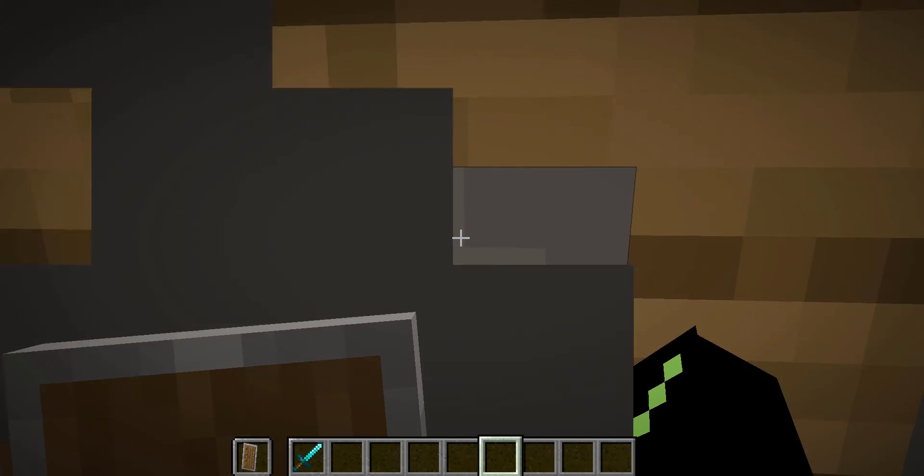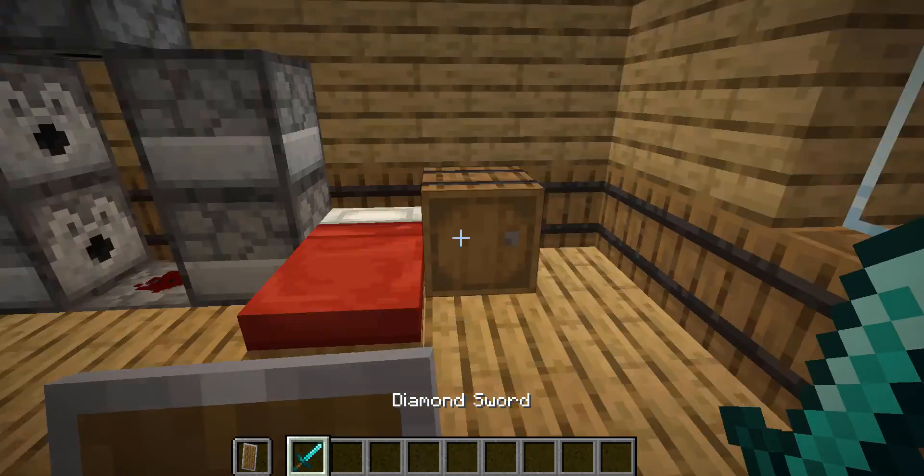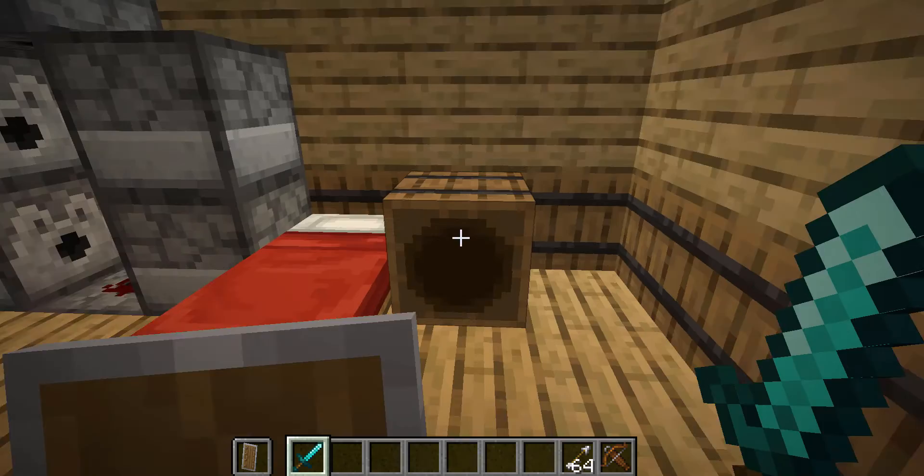Step in here and you'll be equipped with diamond armor, a sword, and a shield. Then, in this barrel, there's a crossbow and 64 arrows.